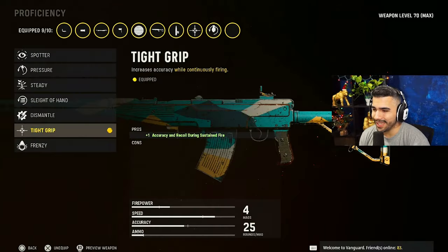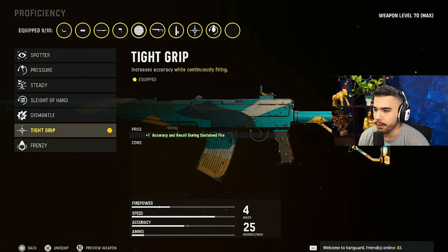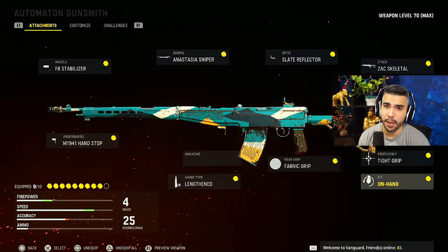For the proficiency we got Tight Grip — another amazing one. Now if you want to pub stomp, put on Frenzy. Frenzy is absolutely incredible for pub stomping because after every kill you just start regenerating like you have stim. But for competitive and the best class, Tight Grip of course. And for the kit we got On Hand. These are the attachments the pros are rocking.